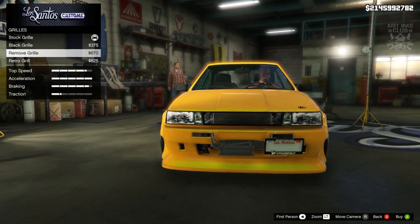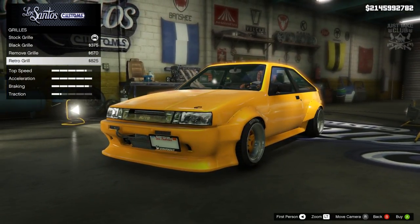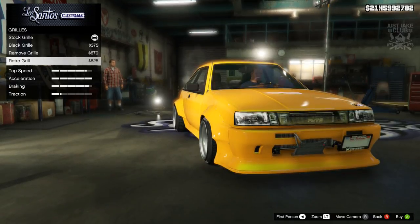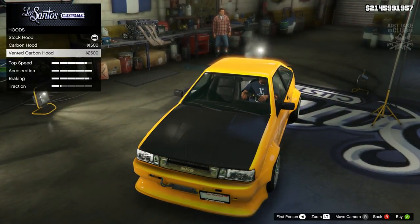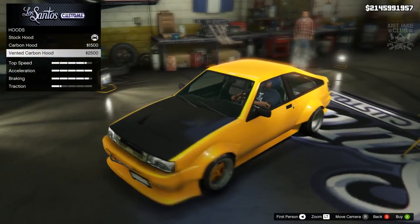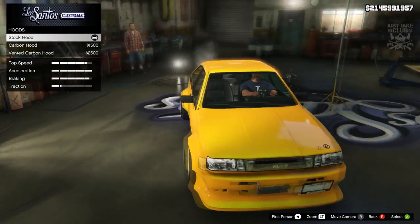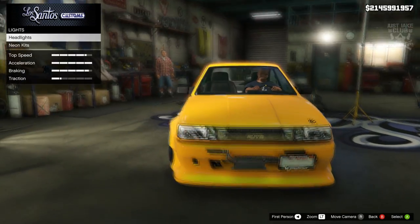For the grill we've got the standard, the D badge, remove, and a different one I don't recall seeing on the original FUTO — it looks quite cool, so we'll go with that. For the hood we have a carbon hood and a vented carbon hood, but I'm not a fan of carbon so I'll keep it stock.